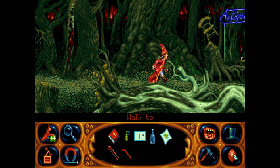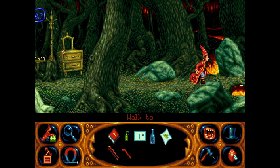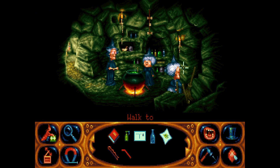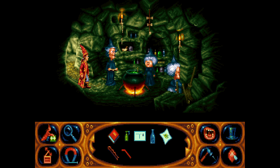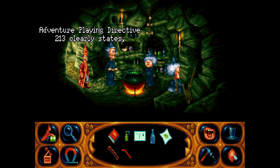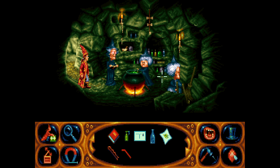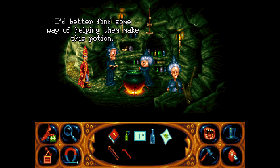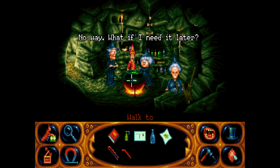Is there anything else we can do this way? Those guys just want wood and we haven't got wood. There must be something we're missing — maybe we can talk to the witches some more. 'How's the potion coming along?' 'Not very well, our disabilities are proving to be a bit of an obstacle.' 'Can I help?' 'Not unless you can work.' Adventure-playing directive 213 clearly states whenever you meet witches you're bound to need a secret. So we need to find a way to help them make this potion.